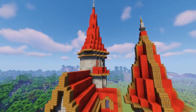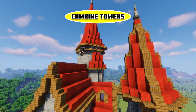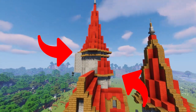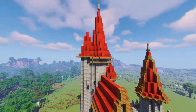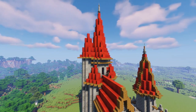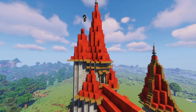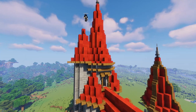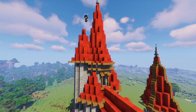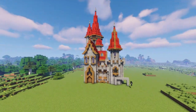Moving into our next tip for castle building: adding multiple towers within each other. You can see I have one large tower in the center, and I added a smaller tower on the diagonal side of that, then another one on the left side, and yet another one on the corner. This adds more complex shapes to your build. All of these towers are built using the same exact strategy, yet they all look different because I vary their height and placement on the build.